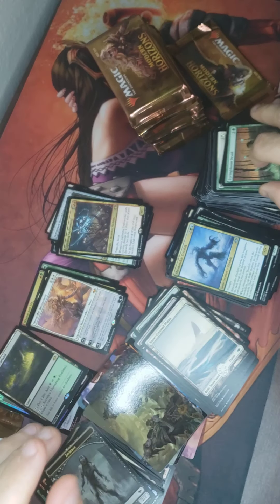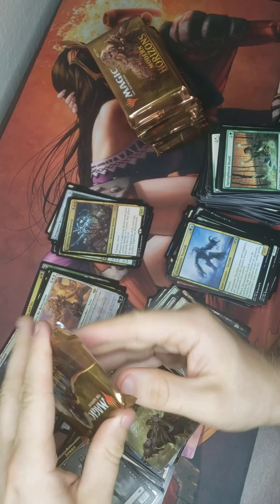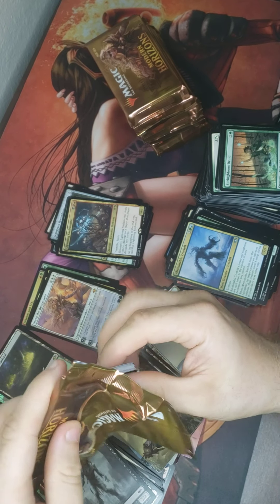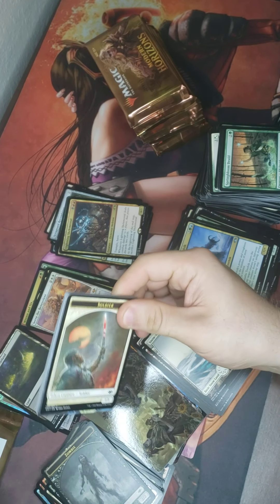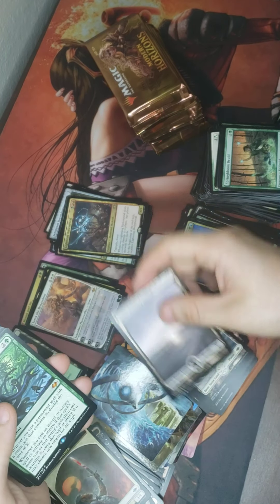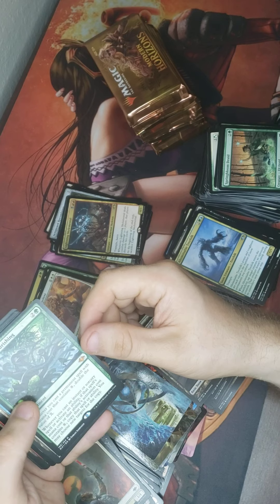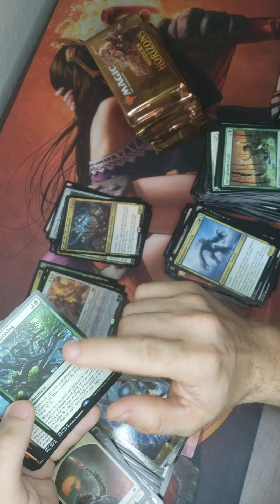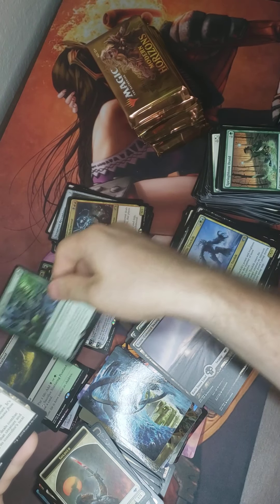Soldier, art — Whompy. Unbound Flourishing! Whenever you cast a permanent spell, double the value of X. That's a great Hydra card. I'm liking it.